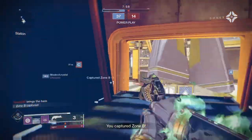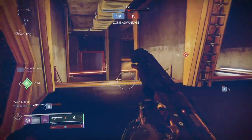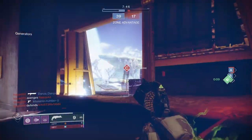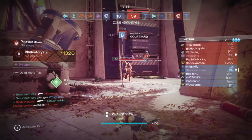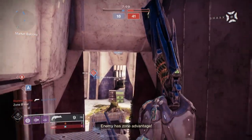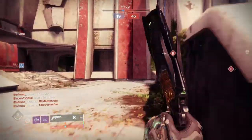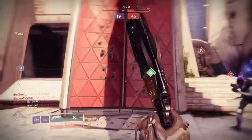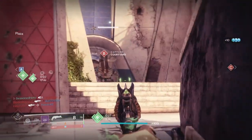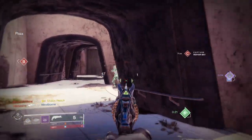Small maps will also be a problem when up against shotgun-rushers as they have the advantage in closing the gap quickly. We can counter this thanks to the subclass melee's range that can damage and push them back, giving us breathing room to readjust and finish them off, or just let the poison slowly get to them. I've also added the Focusing Lens mod to be safe — it increases damage from light-based attacks against targets affected by stasis, so our kills will be guaranteed more often if they are affected by any sort of stasis.